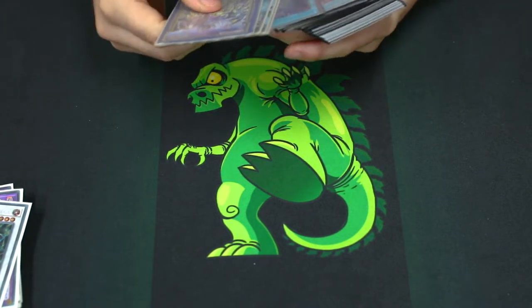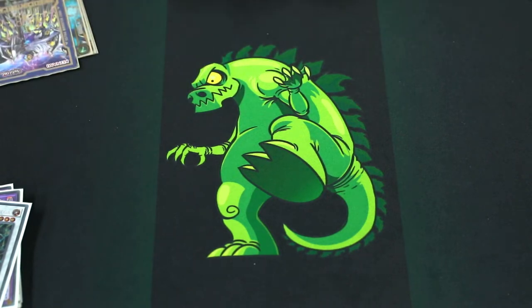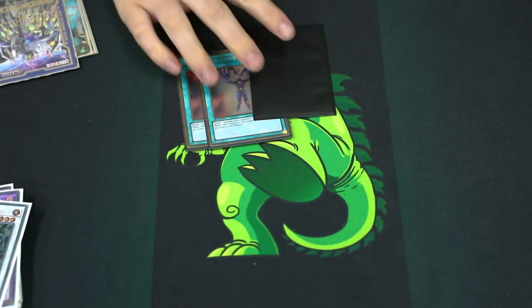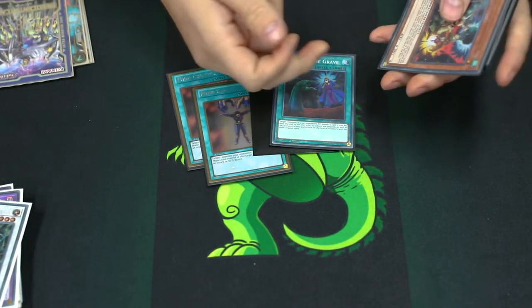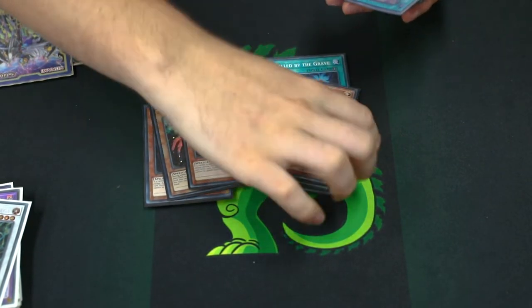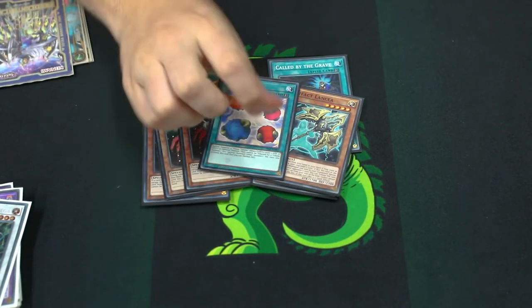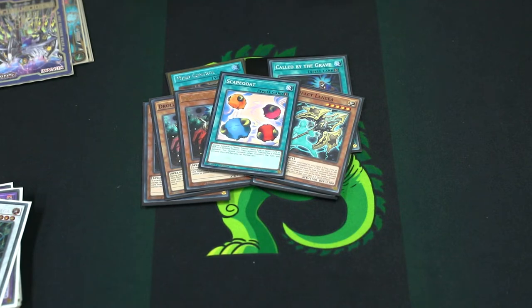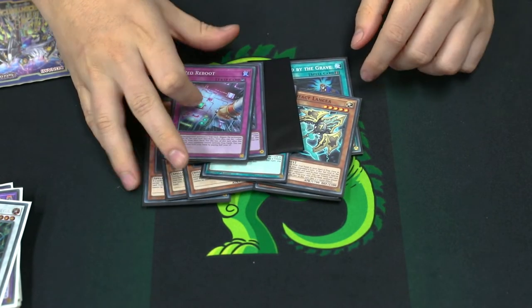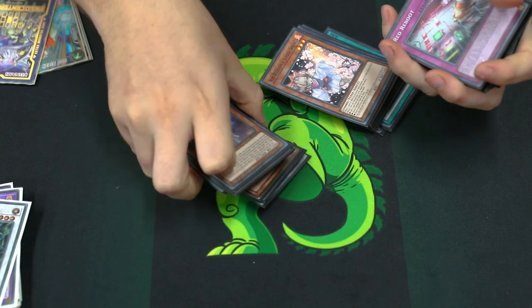I do have some options for the side deck: 3 Mind Control, an extra Call by the Grave, 3 Draw and Lockbird, 3 Lancia because Thunder Dragon will still be a good deck, 1 Scapegoat, and 3 Red Reboot. And that's basically it for the deck profile. Thunder Dragon deck profile next week with Invoked because I love the Invoked deck — see you soon!